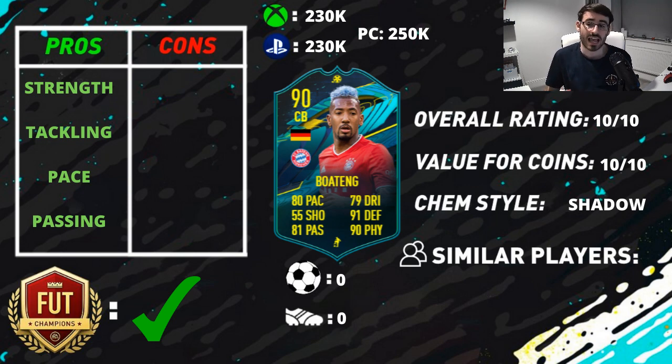It honestly is a fantastic card that is faultless as far as I'm concerned. It's also a 10 out of 10 for value for money, coming in at around 230,000 to 250,000 coins. For a centre-back, that is absolutely superb value for the card you're getting. So if you want my opinion — I would recommend everyone to do him if you can fit him into your team, because I think he's absolutely superb. I'm very glad I completed this SBC. Thanks very much for watching, and I'll see you guys later.